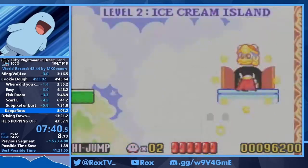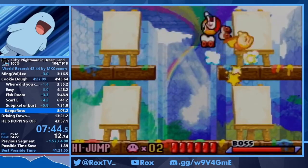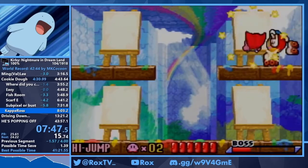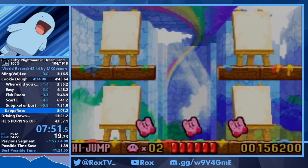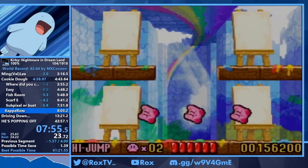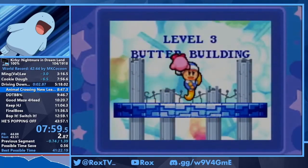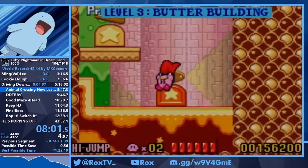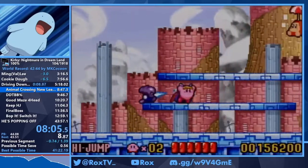This is the boss of World 2, Paint Roller, and right here you're going to see me go for a strat called Tass Roller. I messed up a little bit but I still get the good RNG. There's a one-in-three chance you get the good pattern for Tass Roller. I did miss a hit earlier but it didn't lose that much time — I'm still very close to my gold. So yeah, this is where the route starts changing a bit.